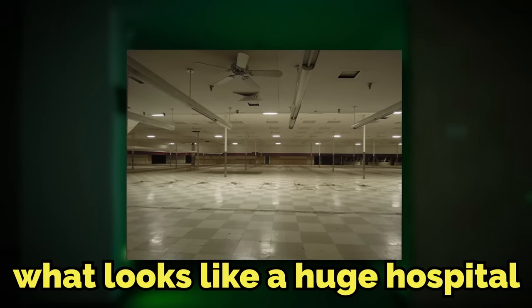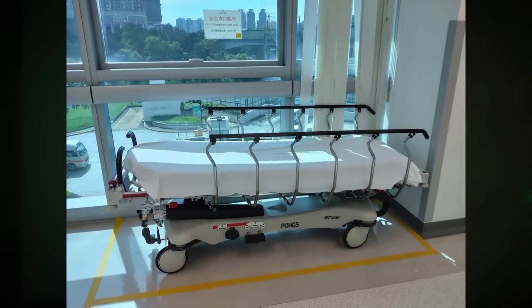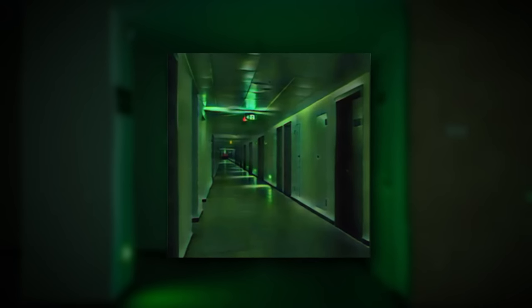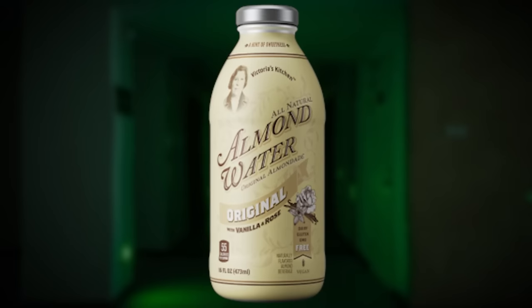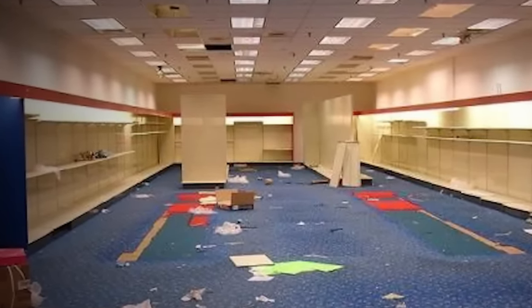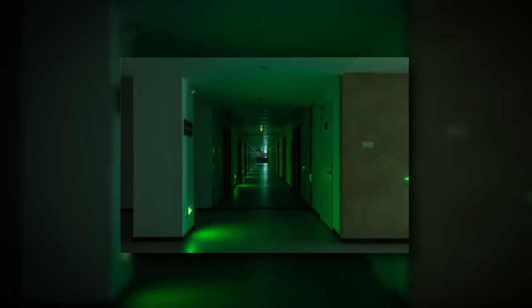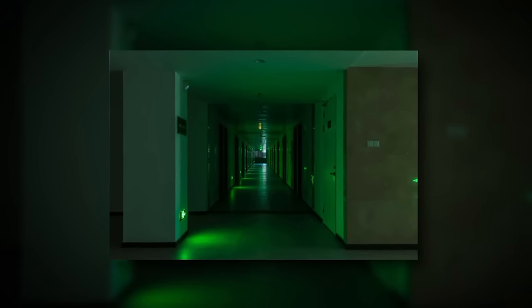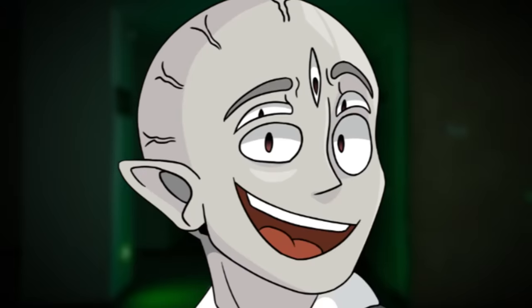The area you'll be in when you first get sent here looks like a huge hospital, except there aren't any beds or equipment. The floor is slippery and made out of white tile, covered in almond water. The walls are grayish brown and made out of concrete. These hospital hallways are pretty much infinite and only lit up by dim green lights.